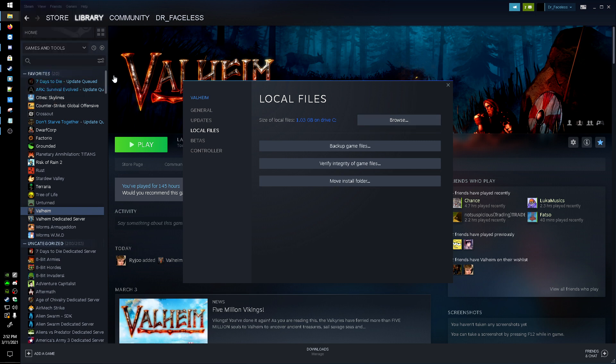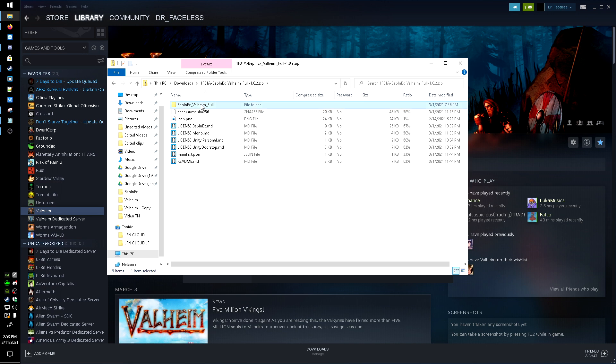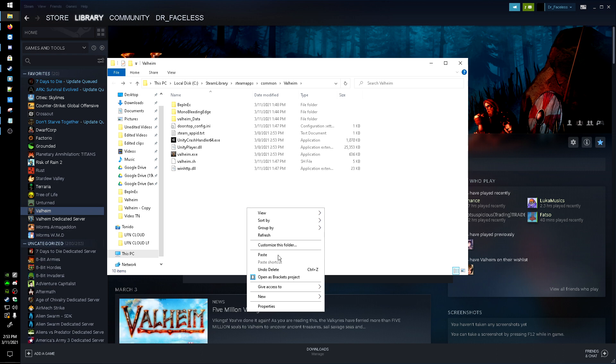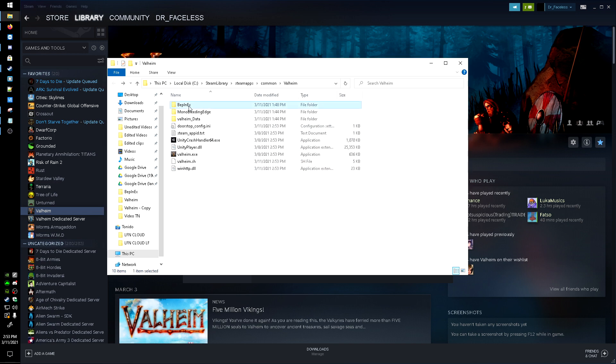Once that opens up, you can see the Valheim folder. Head over to your Downloads where you saved it. Open up the Valheim Full folder, highlight everything inside, right-click and hit Copy. Hit the back arrow until you're back in your Valheim folder, right-click and hit Paste. It's going to ask if you want to replace the files — it won't ask that for you since I've already set this up once to test it. Now BepInEx is in there.